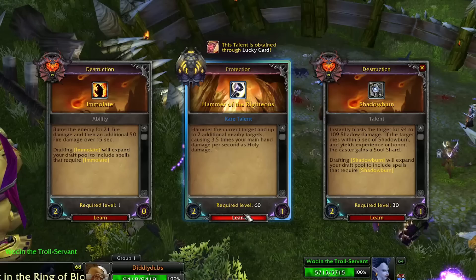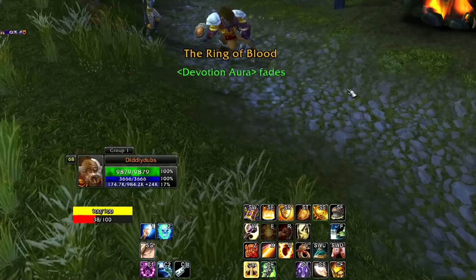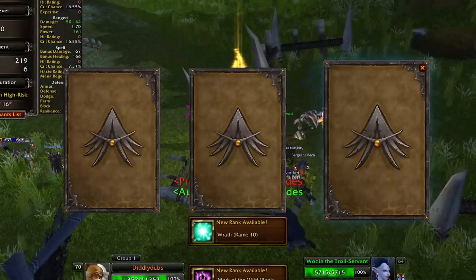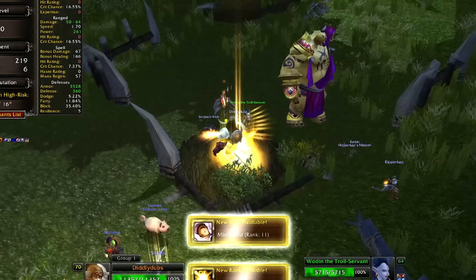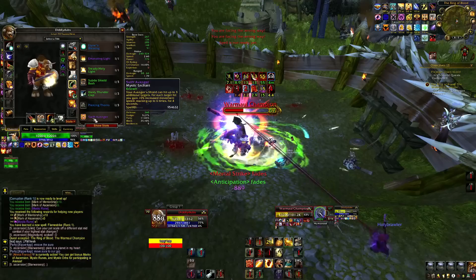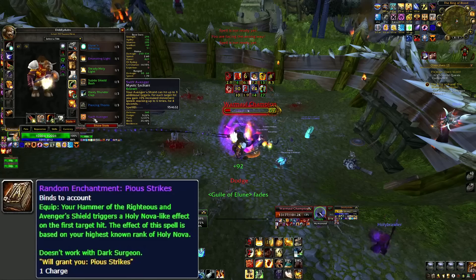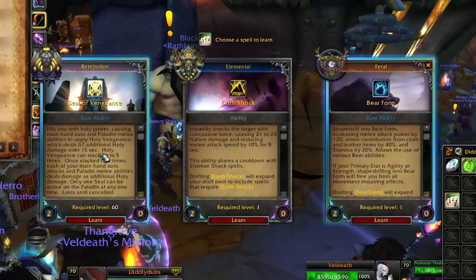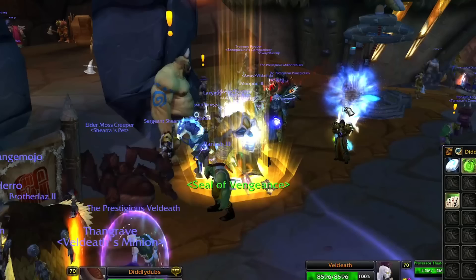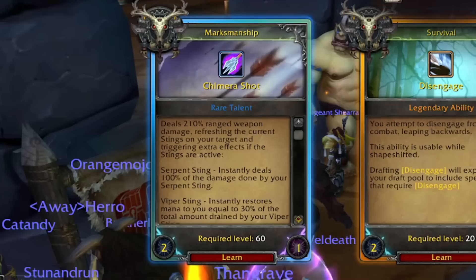Unlike Shield Wall which requires defensive stance, Divine Protection can be used with anything. I kind of wish it required Righteous Fury, but the point is I don't have as many defensive cooldowns if I don't take Holy Shield. I did some dungeons and got to the Ring of Blood, and we just got Hammer of the Righteous offered to us with a lucky card - that's huge! This puts us in a really good position for max, because I think we nailed all of the core abilities we needed. Level 69, level 70 - we're there.